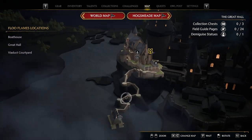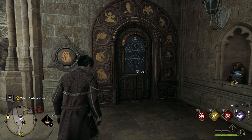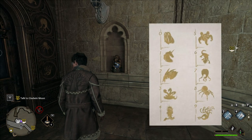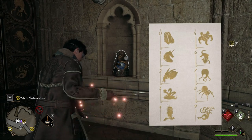Alright, so first off we have the puzzle doors, which are actually a lot easier to solve than you might have thought. Once you figured out what these symbols stand for, they basically come with values, and this paper has basically every single one of them, so it's going to be a lot easier to do that.